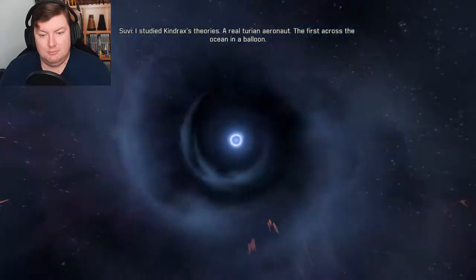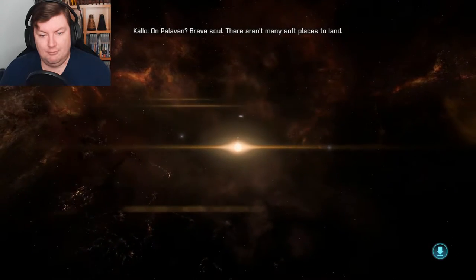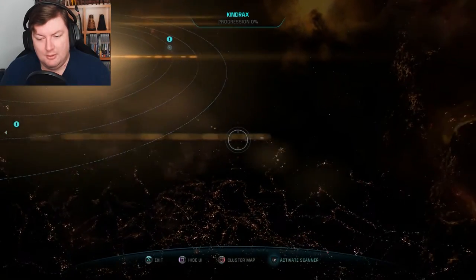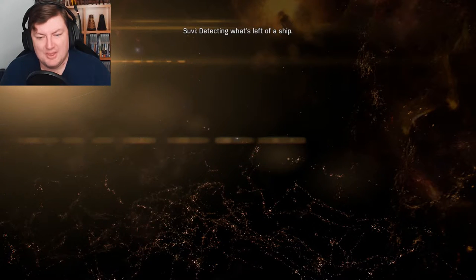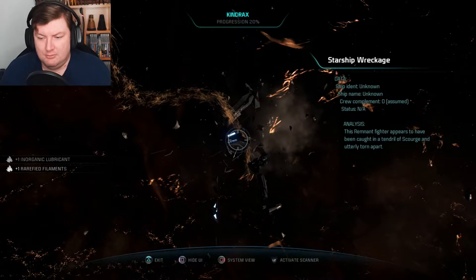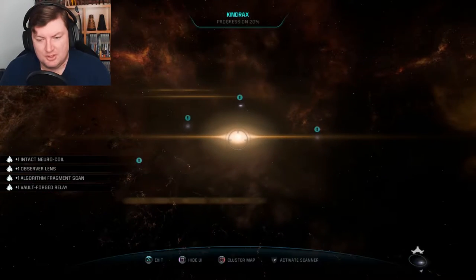I studied Kindrax's theories — a real Turian aeronaut, the first across the ocean in a balloon. On Palavin? Brave soul. There aren't many soft places to land. Anomaly detected. Probes launched. Well, I will explain how the Turians evolved the way they did. Palavin sounds like a tough place. Remnant fighter appears to have been caught in the Scourge. Well, the Scourge takes no prisoners.